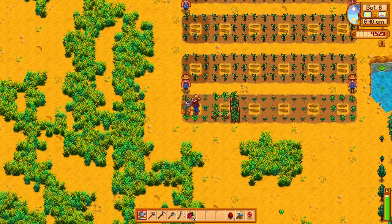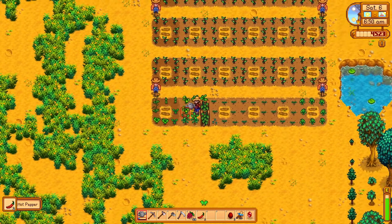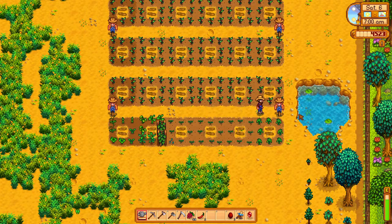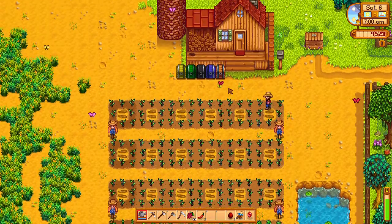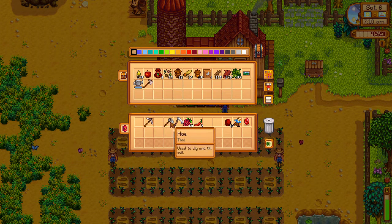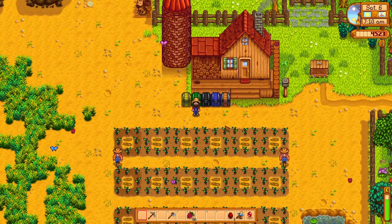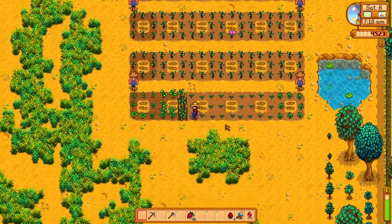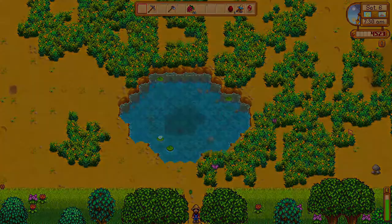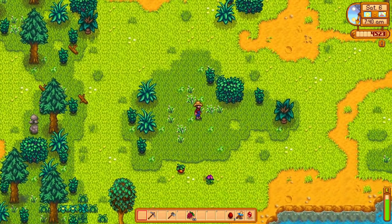We got some peppers ready — it is day six of the summer. Those I believe are radishes and they look pretty close to being ready, maybe tomorrow. But a lot of our other stuff won't be ready for a while. The blueberries, the corn, the melon, and the starfruit are still going to be a while. Peppers, you definitely want to keep at least two — you need one for the community center, and then George will give you a quest to bring him a pepper to rub on his knee because he's got arthritis. We also got a couple more trees in our tree empire that have grown fully, so we'll need to get a couple more tappers.